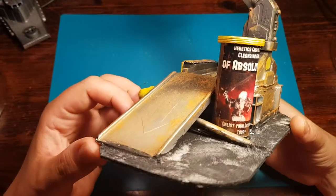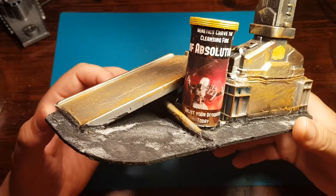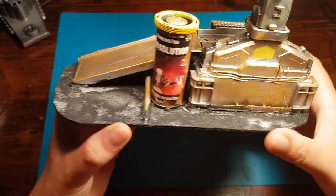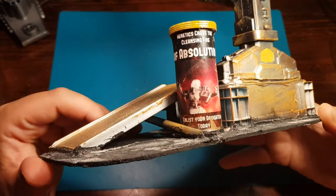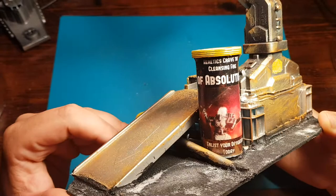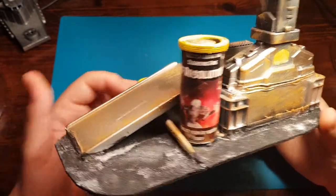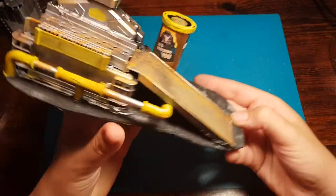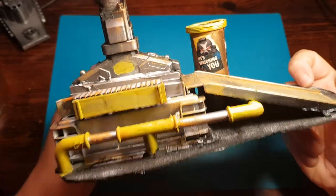Then we have the radar station I made from some Hot Wheels tracks - lots of cool stuff, a vitamin tube. I also put a nice poster on there featuring a picture of the Nerd Princess, taken from her Instagram - I'll leave a link to her profile in the description to give credit. I put a nice slogan on there for the Sisters of Battle: 'Heretics crave the cleansing fire of absolution - enlist your daughter today.' On the other side: 'He's watching you, Templar.'